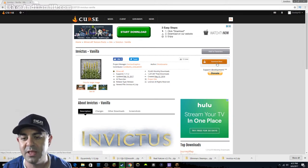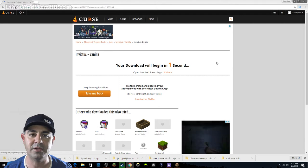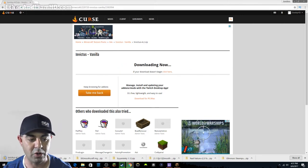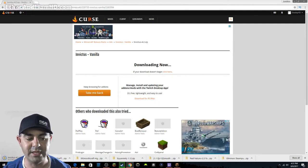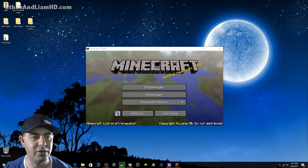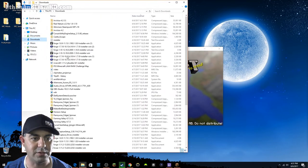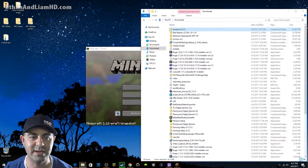Click Download Now — it's going to jump you to this window. Don't touch anything; it will automatically download to your Downloads folder. In Chrome it downloads in the bottom left corner. That's all you really need to know — it downloads to your Downloads folder. You can minimize this window, open your Downloads folder, find the file — it'll be the last thing you downloaded — and drag it to your desktop.